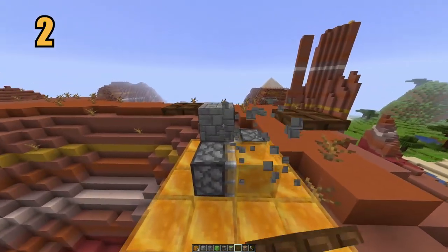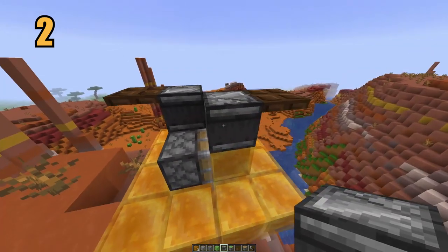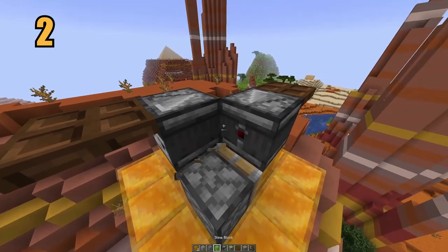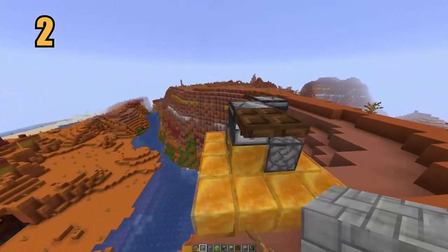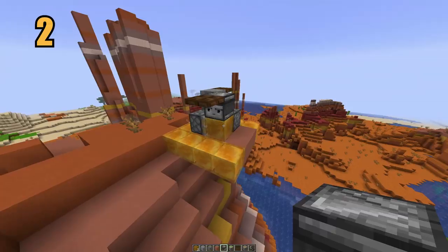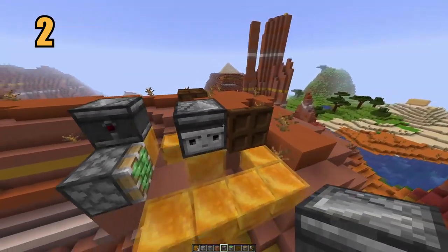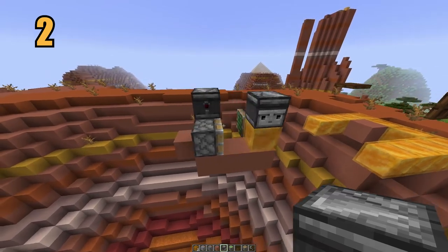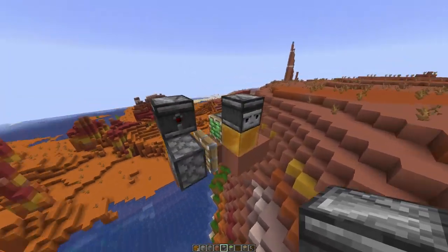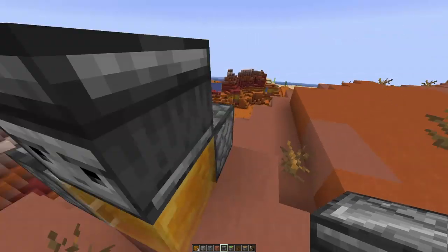Coming in at number 2, you can use honey blocks to make an infinite flying machine. What's so cool is that it's incredibly easy to make and very effective. This can be made using some pistons, an observer, honey blocks, and a trapdoor. When you put the contraption together properly with a platform underneath, you'll be able to make a machine that infinitely flies in any direction you want. You can move materials, players, or even entire buildings. Just keep in mind this cannot move vertically once set in motion — it moves horizontally infinitely, but going up or down isn't possible. Still a very cool machine — I definitely recommend trying it out.